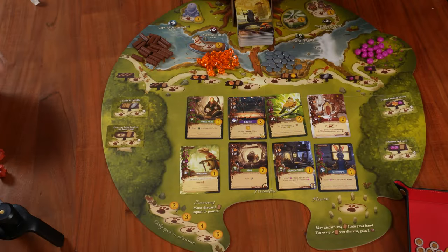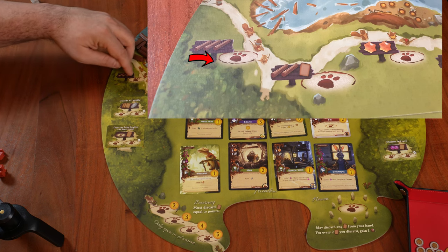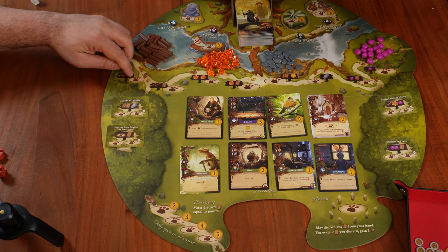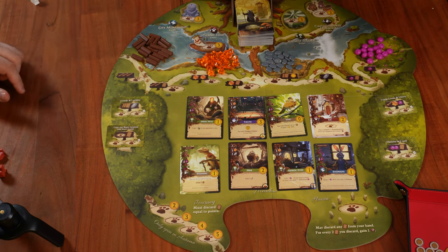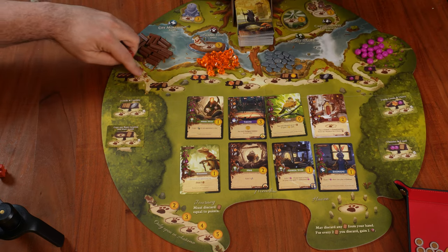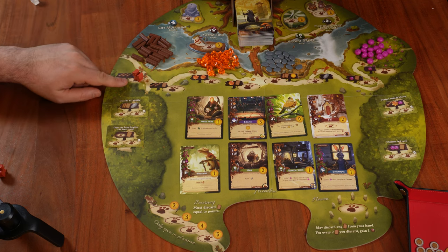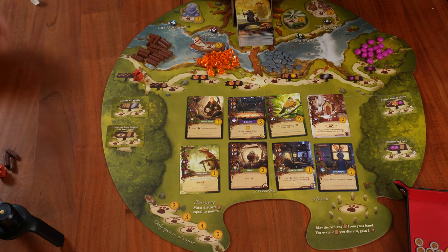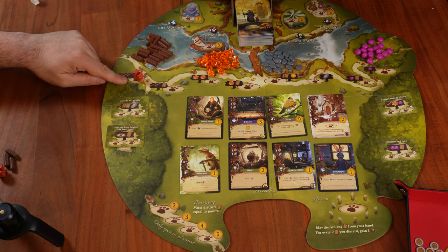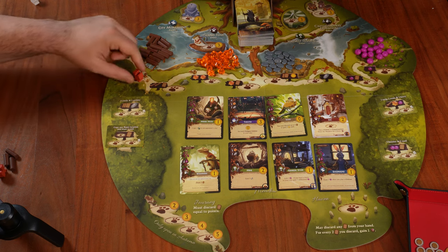Let's start with placing a worker. We have two types of locations. The first is an exclusive location — this type of circle is a closed one — meaning only one worker can be placed there. The other is a shared location, where the circle is not closed at the bottom. Let's start with an exclusive location: only one worker can be placed here and take the benefit, which in this case is three twigs.